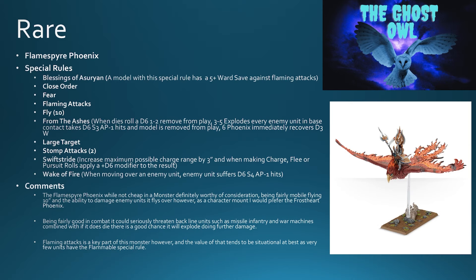The explosion's not bad. Wake of fire: when you move over an enemy unit, that enemy unit suffers d6 strength four AP minus one hits — that's pretty nice. It's not a cheap monster but definitely worthy of consideration. It's fairly mobile, flies 10 inches, and the ability to damage enemy units as it does a flyby is nice. But as a character mount, I would prefer the Frost Heart Phoenix personally.